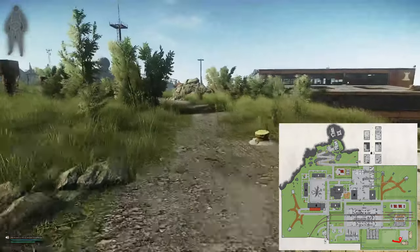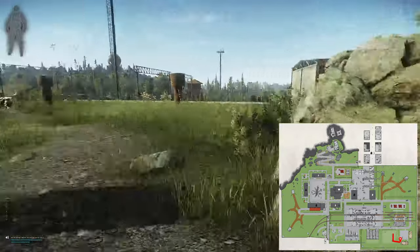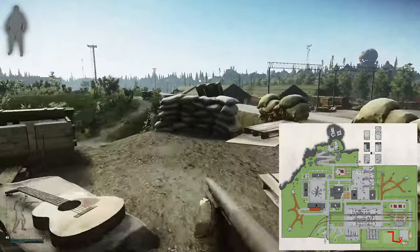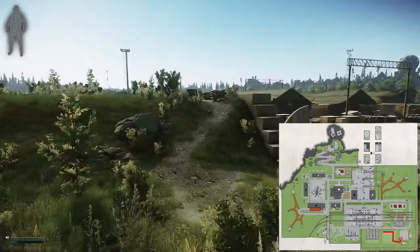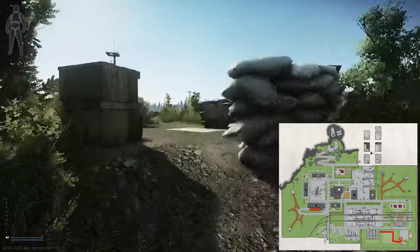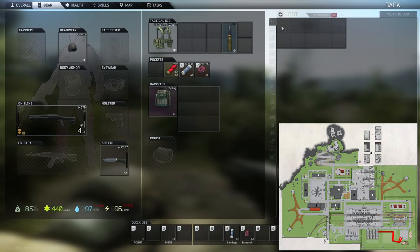This is also a great run for finding really good found-in-raid ammos that are especially recently harder to get. They may have been fully limited or limited from traders, but you can still find them on these runs pretty regularly, so pay attention. Anywhere I say that weapon parts spawn, magazines can spawn too — and magazines can spawn with good ammo in them, so those are worth checking. It's also just a straight-up ruble-making run if that's all you're looking for.